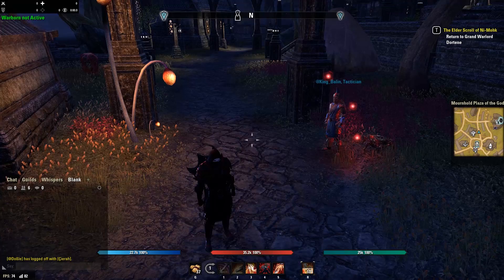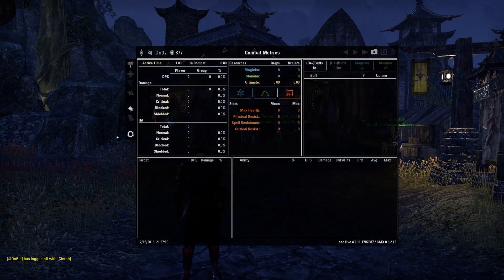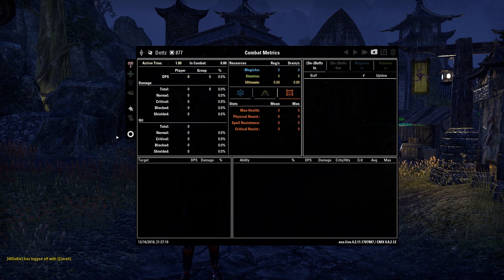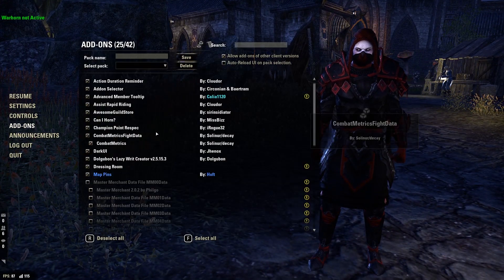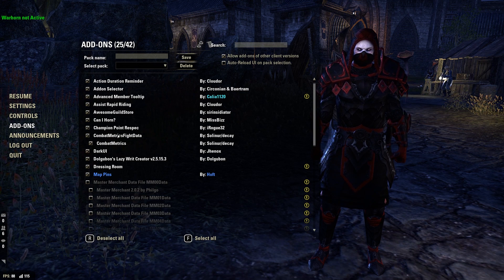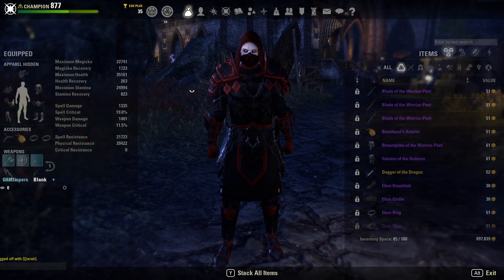We also have Combat Metrics — that's what shows the thing at the top left of my screen, like a damage meter. You can see DPS per second for yourself and the group, what percentage you've done, the same with healing, and you can bring up a detailed screen about your damage and parses. It's the gold standard add-on for tracking parses.